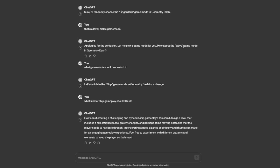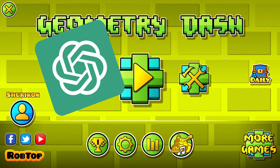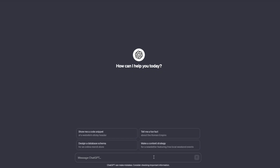Oh no, it wants me to make an extreme demon. I'm gonna have to nerf this. In this video, I'm letting ChatGPT tell me how to make a Geometry Dash level. First order of business is letting it pick a song.